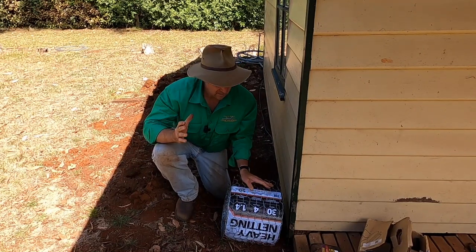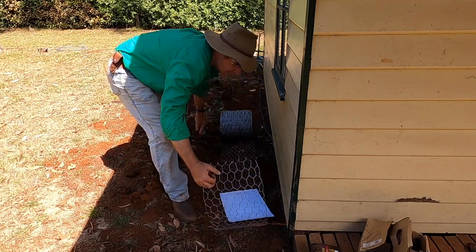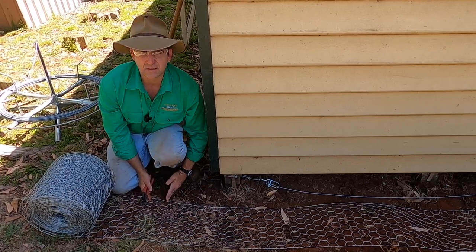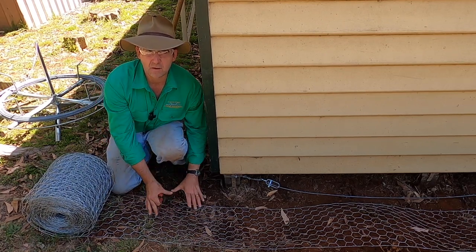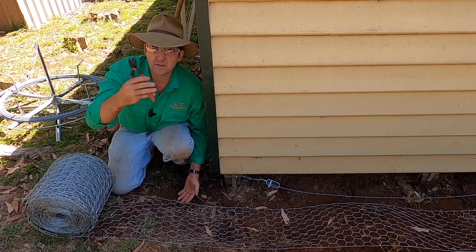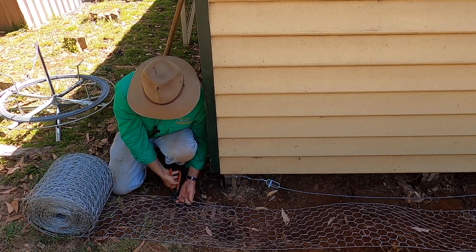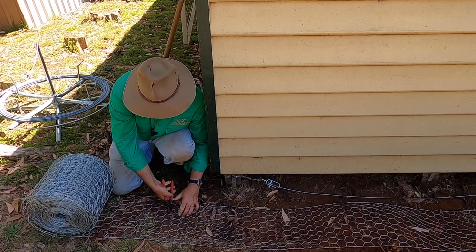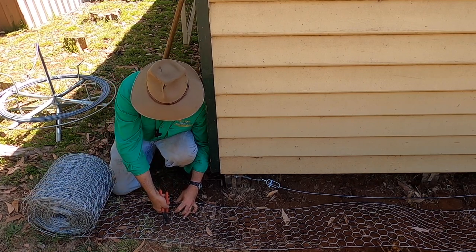Now that the basic infrastructure is ready, I can roll out the netting along the trench. When I get to the other end I'm going to cut the wire off about a mesh distance out from the wall, because I'm going to run another section down there that will overlap, and I'm going to clip them together with wire clips before burying them. I'm using Nipex cutters to make quick cuts through the twists on a join — these are an absolute bonus for this sort of work and would be the tools to get if you're buying anything from today.